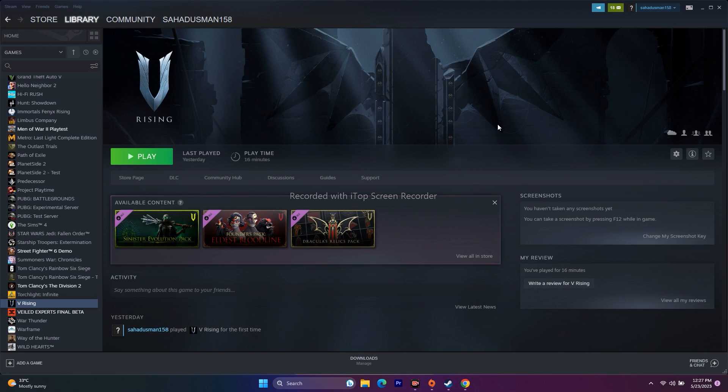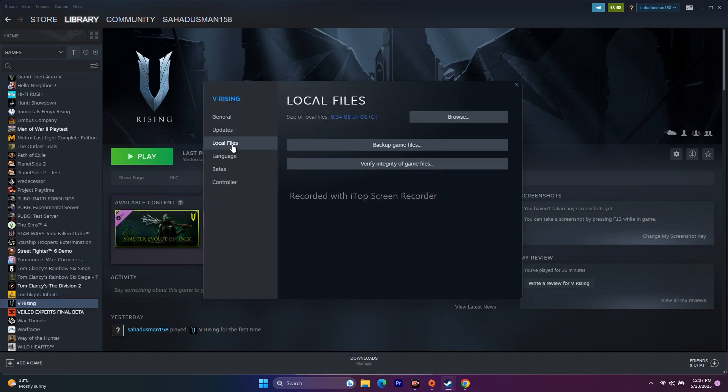The next step is to verify the integrity of game files. Go to V-Rising in Steam, right-click and go to Properties. From here go to Local Files and click on Verify Integrity of Game Files. This step fixes corrupted or missing files that can cause crashing and other issues.